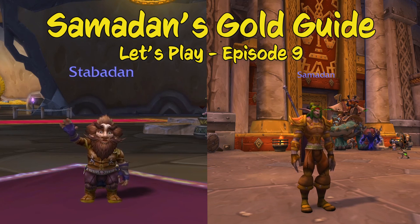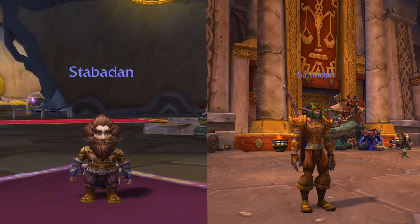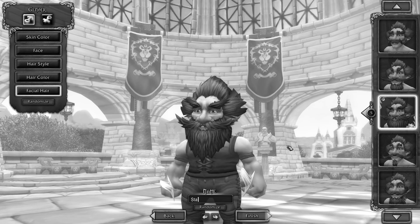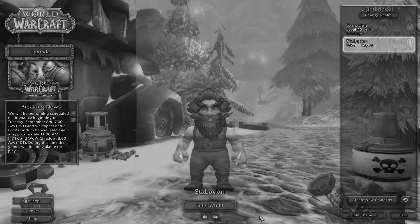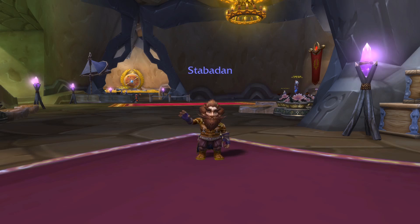Hello, this is Samadan and Stavadan. They are on a journey to make gold. In the last episode we made a Bangkok with Stavadan, and he has joined the team to help with selling and buying on the auction house. In this episode they are going to have adventures of their own. Let's start with Stavadan.